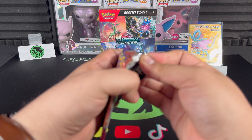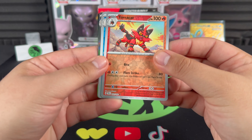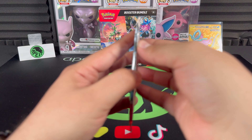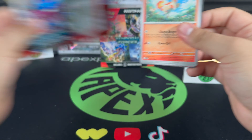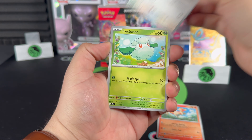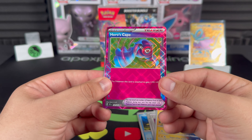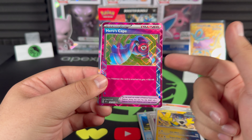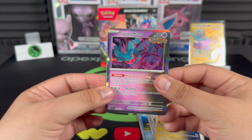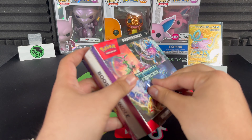Two packs left for one more hit to maintain the 50% rate. Torracat, Croconaw, Melmetal — hopefully a special illustration on that last one. Last pack magic for bundle number five — I see purple! Master Ball? Iron Hands and Hero's Cape — not the Master Ball, but we haven't doubled up on any Ace Spec rares yet. Hero's Cape, Mudsdale, Flutter Mane — we maintain the 50%! Booster bundles are the way to go.